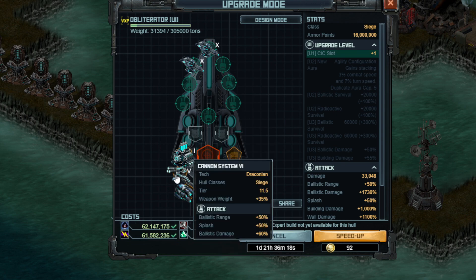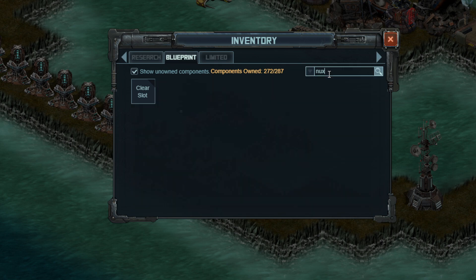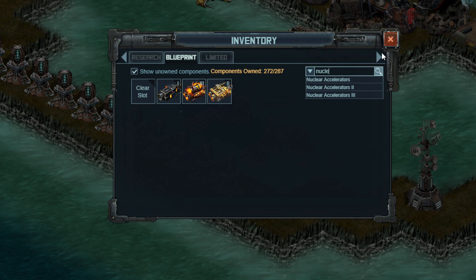We also have a Cannon System 6, which is the newest Cannon System. It is several tiers ahead of Cannon System 5 but doesn't have that many more effects. The splash damage does seem interesting, and the ballistic range is straight-up needed. I would definitely use this one over Nuclear Accelerator. I don't think Nuclear Accelerator will replace anything here because you really need the ballistic damage, and Nuclear Accelerator is also heavy. It doesn't even have the plus 60% ballistic damage the other ones do — it has accuracy buffs instead, which are really not helpful at all against buildings.